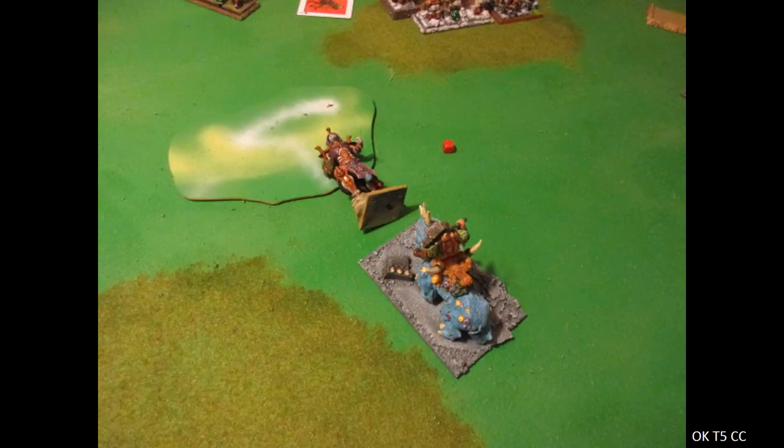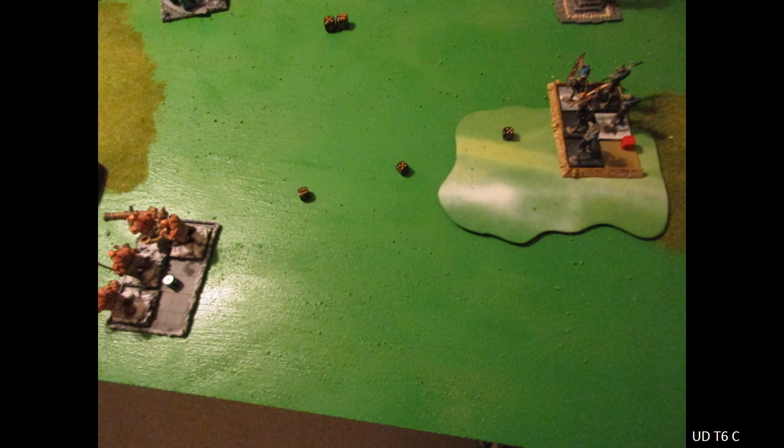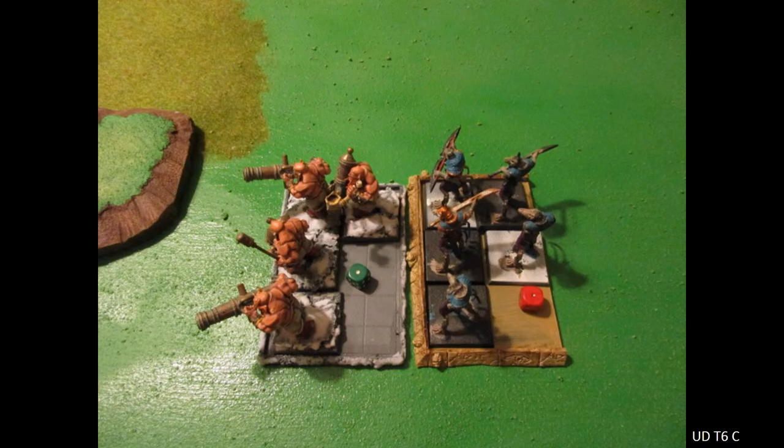Turn six and the final turn. The Shoptis made their charge. My poor Boomies — who I've also misused all game — I think I shot with these guys once and the other unit once, so two shots total with my Boomies the entire game. He raises a bunch of skeletons back in the magic phase — he rolled five dice and triple sixed it, causing a miscast. His wizard immediately died. We actually did the d3 strength 10 damage and that killed him off.